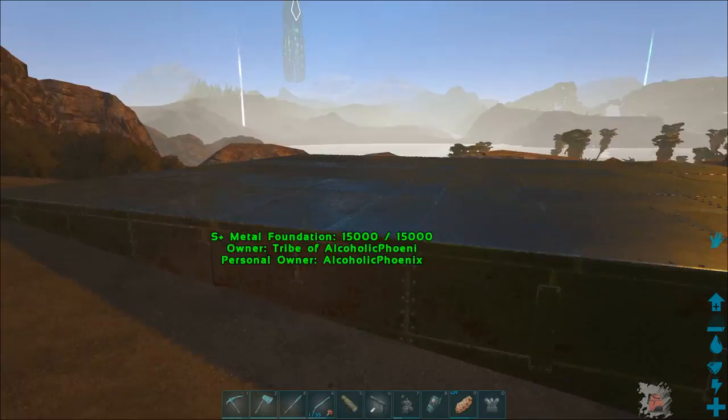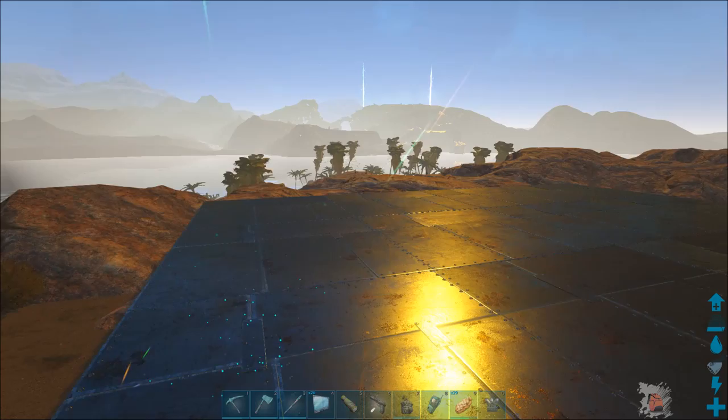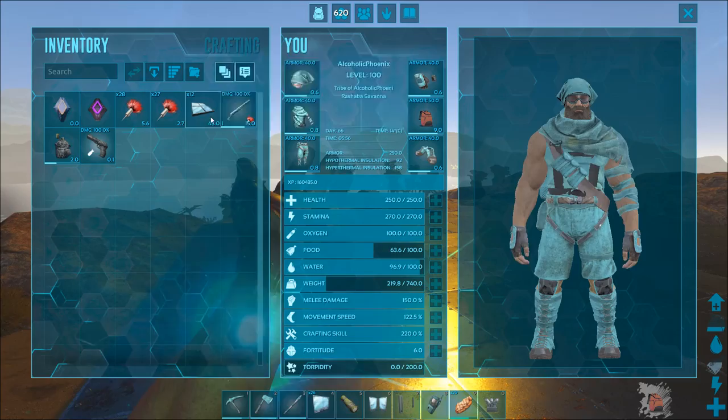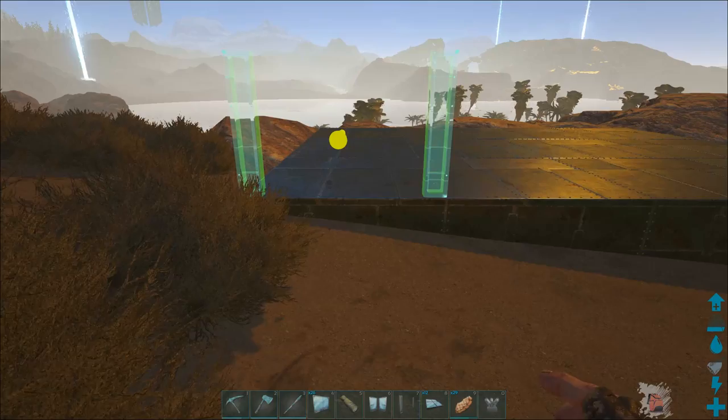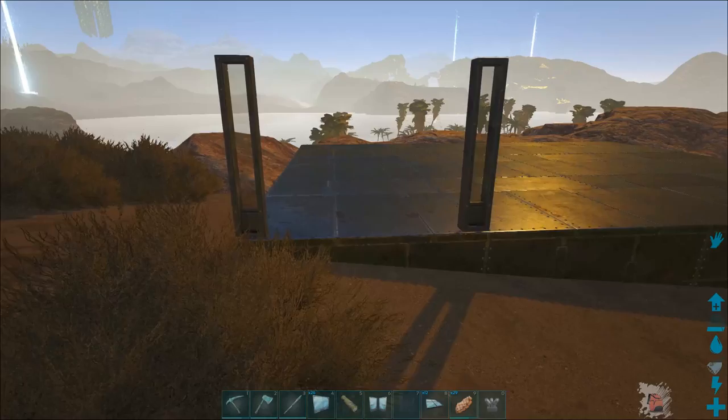Actually first I want to place the double door because I know exactly where I want to put that. So seven and go right there. I'm going to get rid of this so it doesn't look so crappy. And then six. All right, that's pretty nice. I like that.